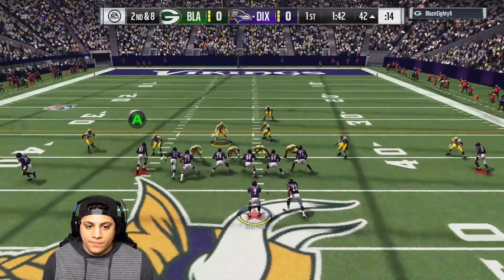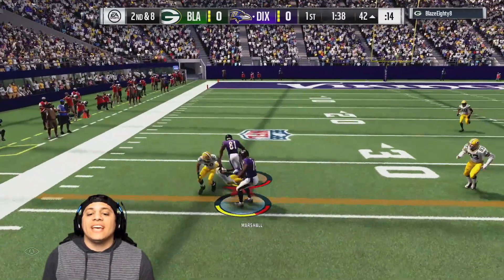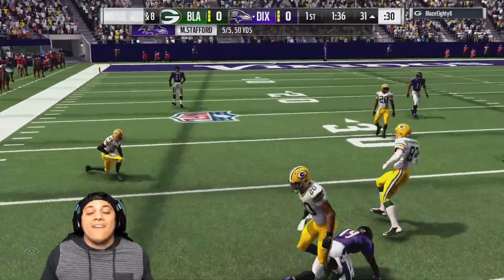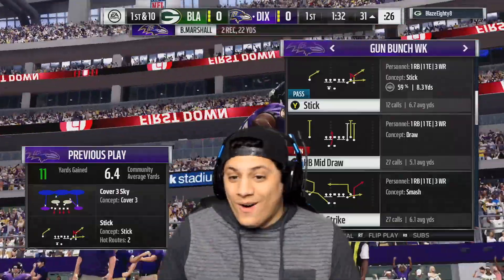We're looking for Brandon Marshall right here. Possession catch. That's a first down. Matthew Stafford, dude — the ball is getting there quick as hell.